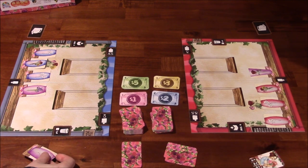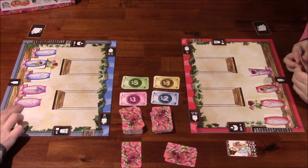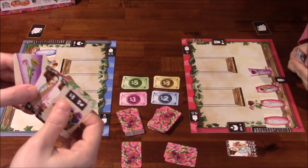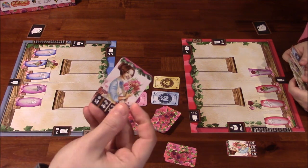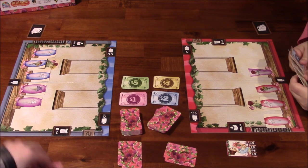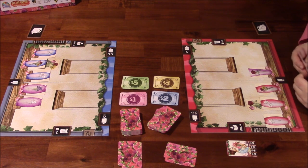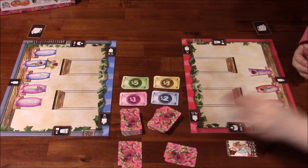So I reveal an order card that goes into storage, and she got a vase with a white flower on it. Now we draw and choose one to discard. This is our first game so we're going to make some mistakes — it's not a big deal.